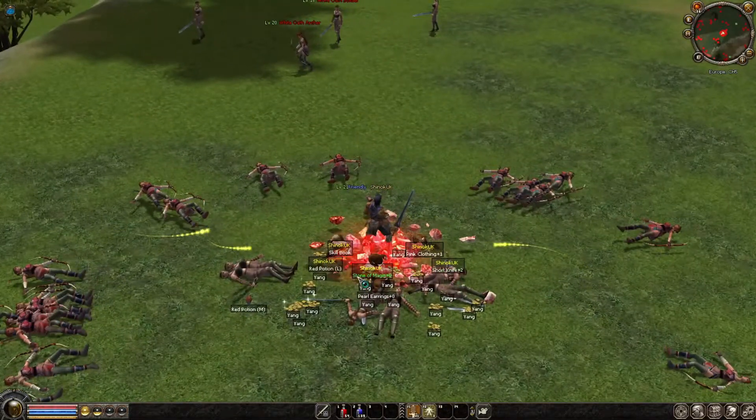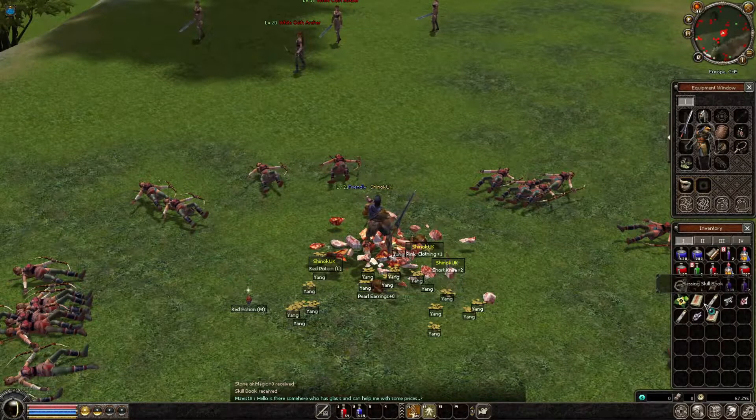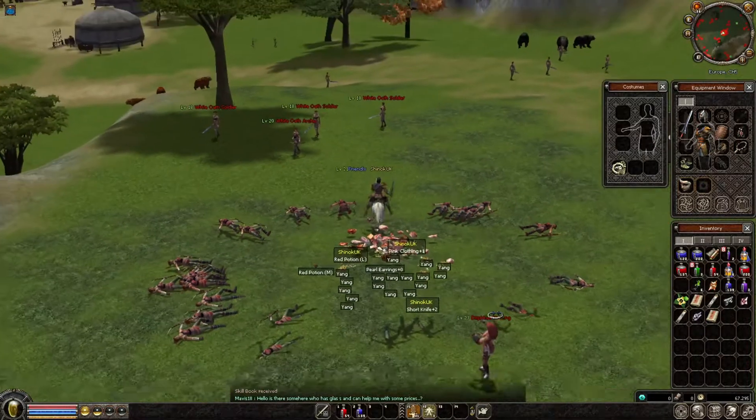I have a black metin of level 25 and we drop a stone of magic plus zero and a skill book which is Strong Body.